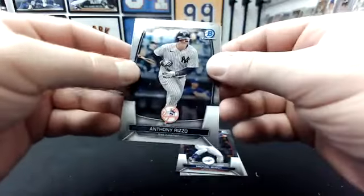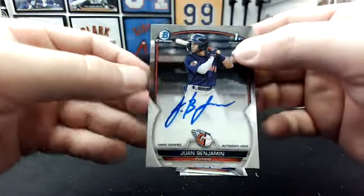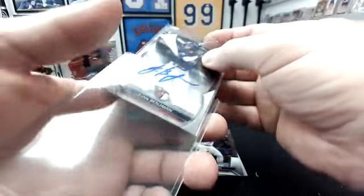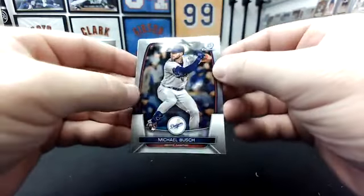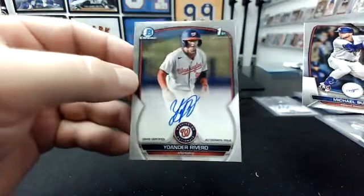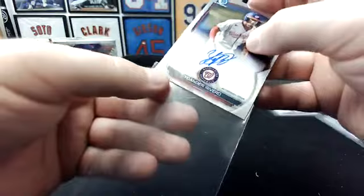Let's see what the autos are behind Rizzo. Guardians — Juan Benjamin to the Guardians. That's the second Guardians auto out of these six boxes as well. And behind Michael Bush — Nats, Yolanda Rivero. Y'all didn't want to buy the Nats, so that one's already home.